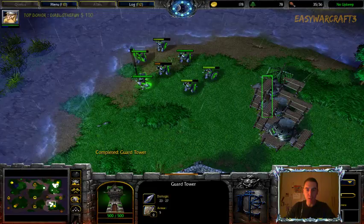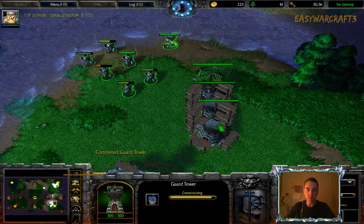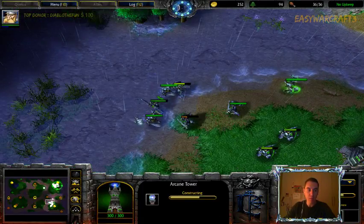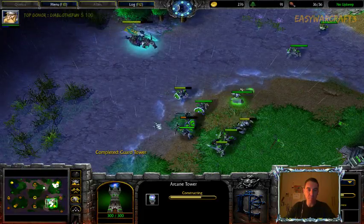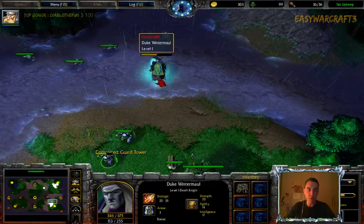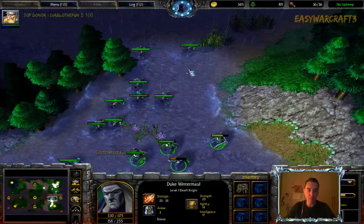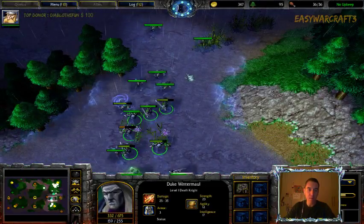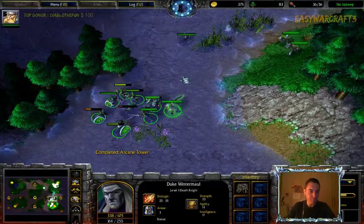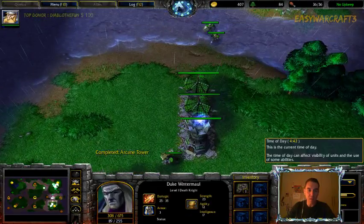I'm going exactly for the tower build I described — one guard tower, another guard tower, and an arcane tower to drain mana. He's coming with skeletons again but the Death Knight is still very low and he only has ghouls, so I'm not sure what he'll do with mass ghouls against towers. Against ghouls it's going to be easy since I already have a lot of towers — if he had three or four crypt fiends it would have been worse.